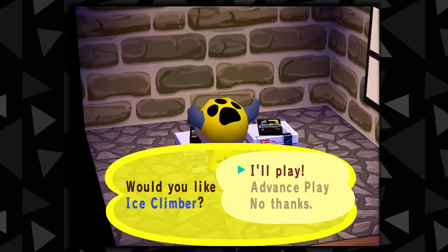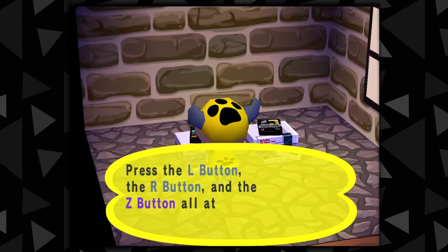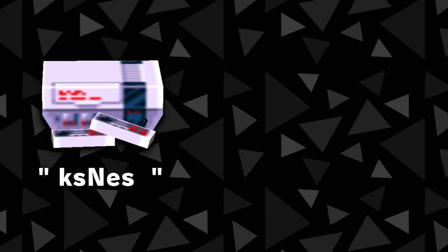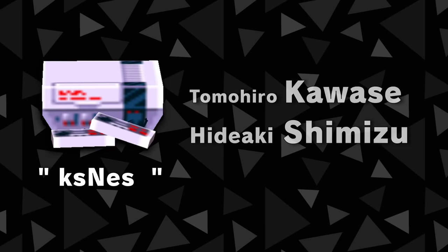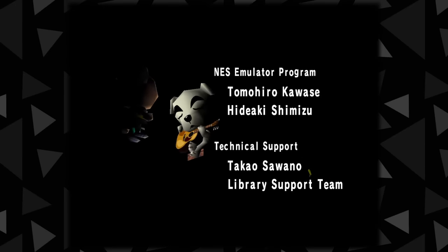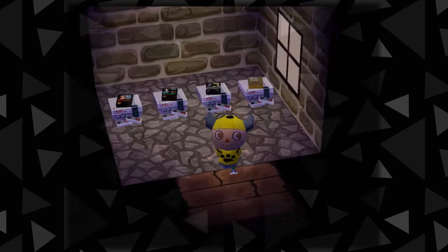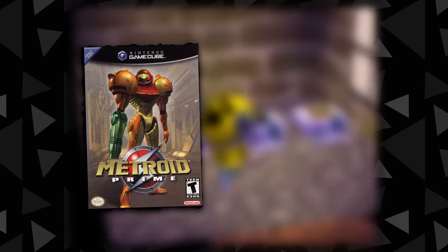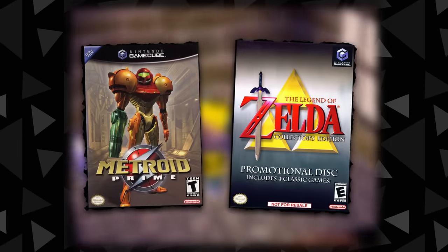One of the coolest parts about the original Animal Crossing is getting to play full NES games within your town, meaning Animal Crossing has a fully functional NES emulator inside of it which can handle most games outside of the included Animal Crossing ones too. This emulator is internally called KS NES, and I theorize that the KS prefix stands for Kawase and Shimizu — the names of the two programmers credited for NES emulation in the Animal Crossing credits. A lot of people tie this emulator specifically to Animal Crossing, but it's also used in Metroid Prime to play the original Metroid, and in Zelda Collector's Edition.